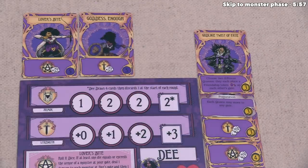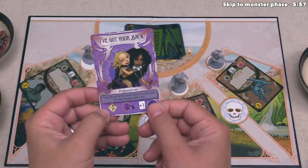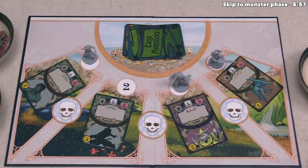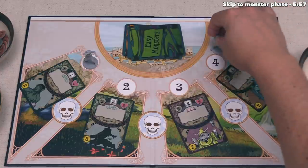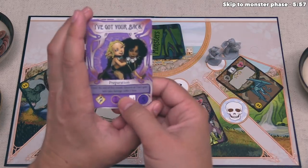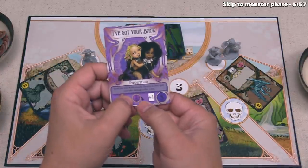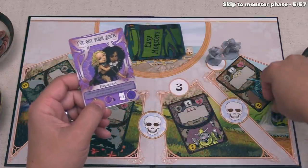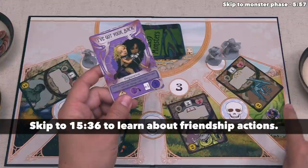The card 'I've Got Your Back' says that until the end of this round, queens at Dee's gate who take damage suffer one damage less. Dee can immediately move, drop a friendship token, and draw another card. Dee moves to gate four, placing the friendship token there — this effect will now possibly stop damage that Violet could take later on. Then Dee draws one more card from the top of her deck, and the used card goes to the discard pile.